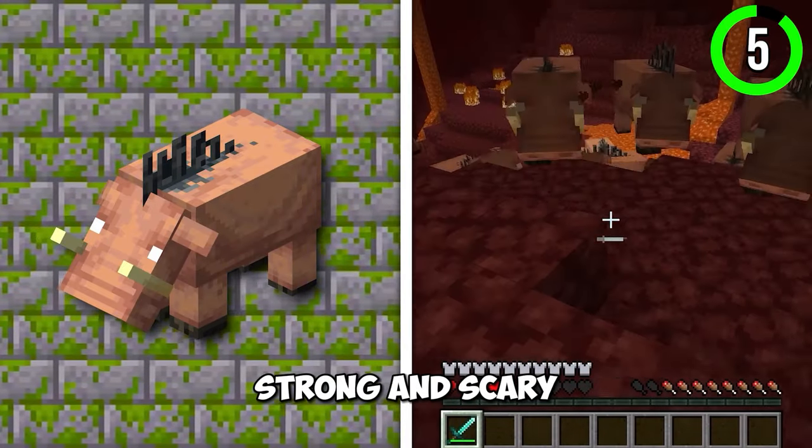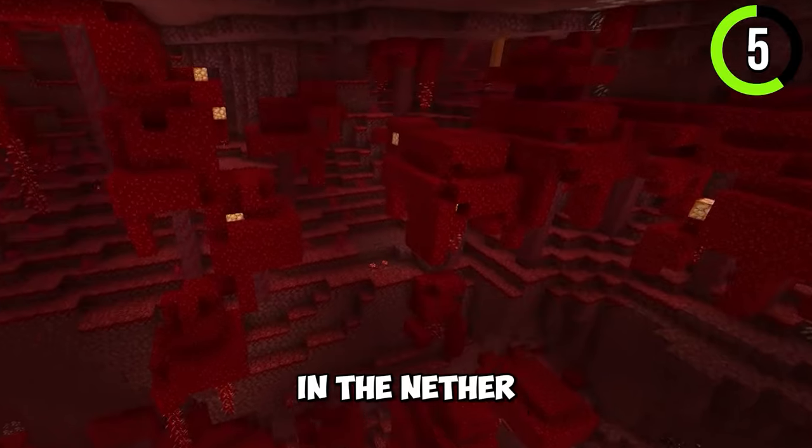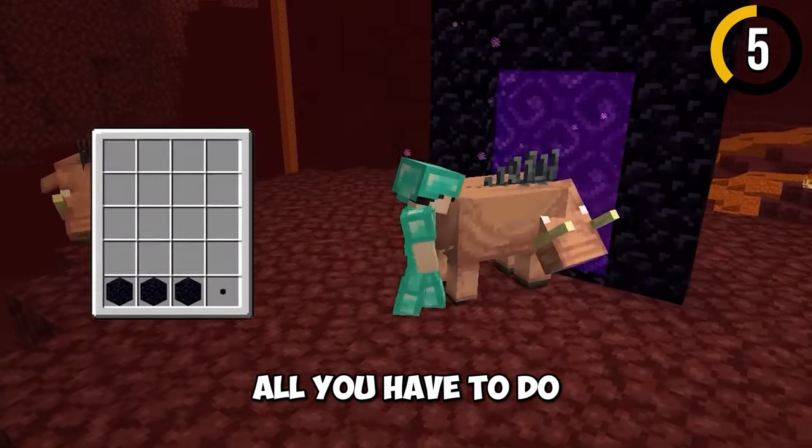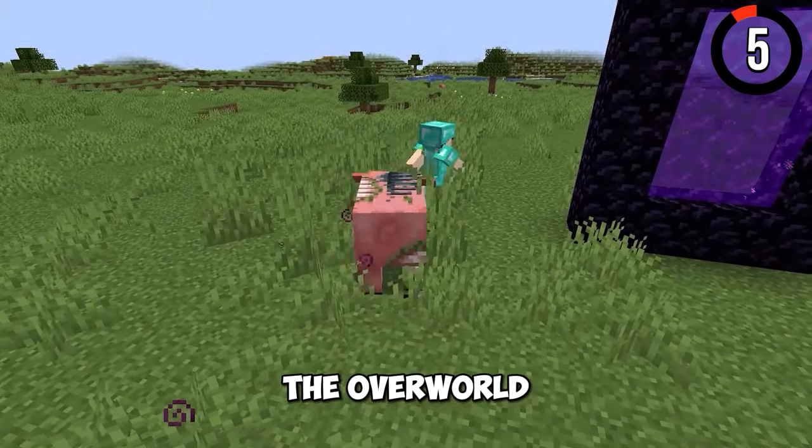Hoglins are strong and scary, but an even scarier mob is the Zoglin. It's quite rare in the nether, but common in the overworld. All you have to do is walk a Hoglin through a nether portal and he will turn into a Zoglin in the overworld.